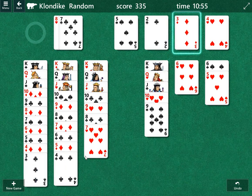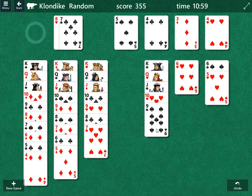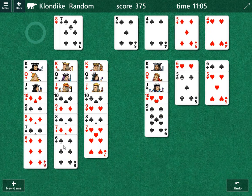Two of diamonds goes up, three of diamonds goes up. We're going to move three of clubs, four of clubs. Now we're going to work on diamonds again: four, five, and let's go six of diamonds here. We'll work on clubs — it's going to be five, six.